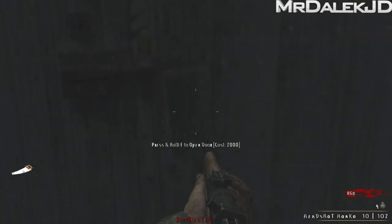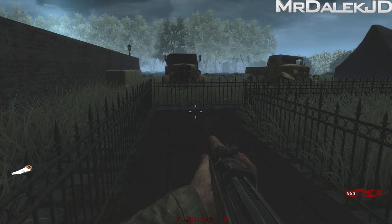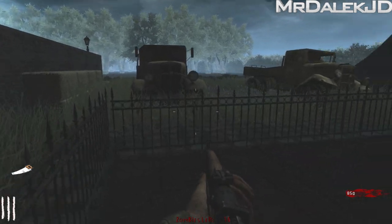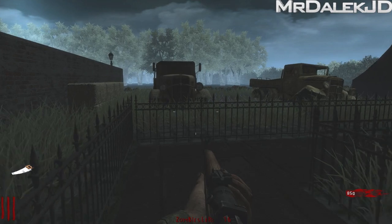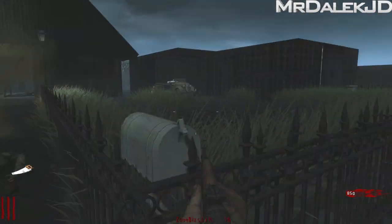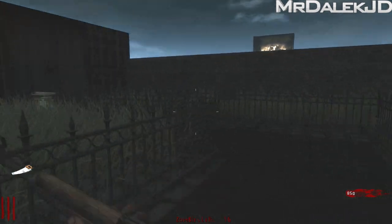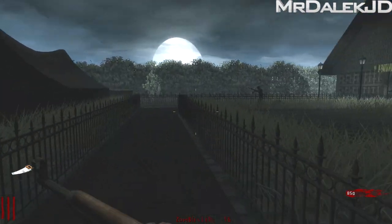This is a bit of a pain, because this is 2,000 and then the door afterwards costs 8,000 points. Solo, man — reduce the points. This is something I've complained about in other videos: when people make custom zombie maps, they make the prices for doors ridiculous. It's like a challenge in itself just to survive and get that amount.